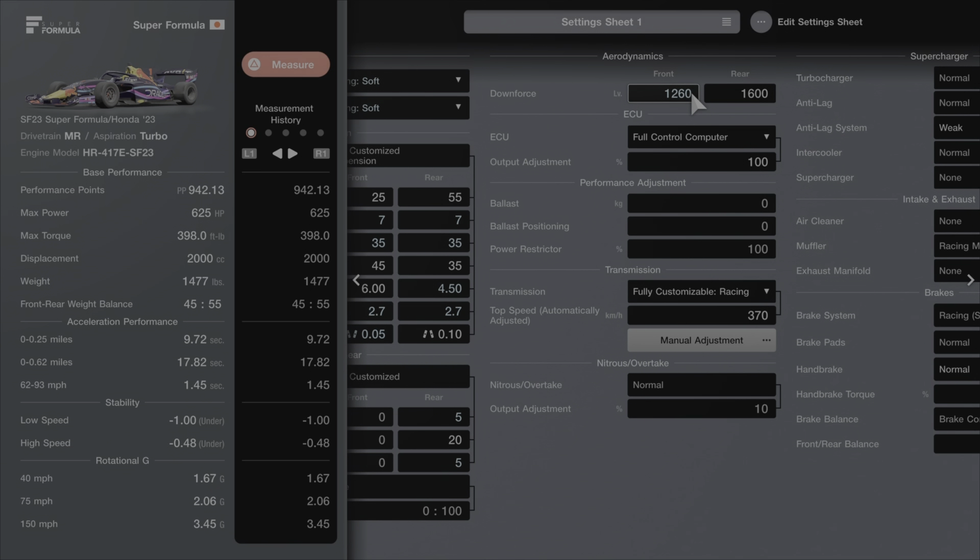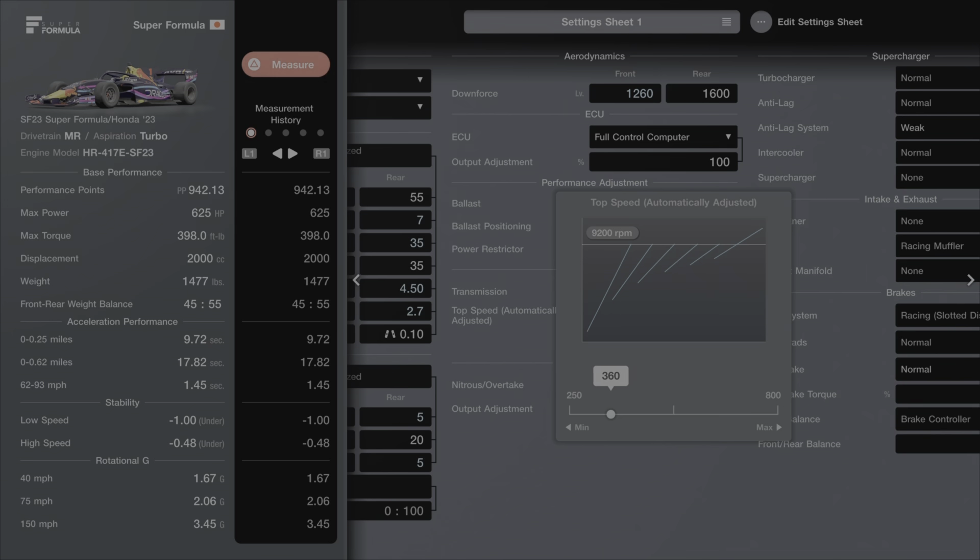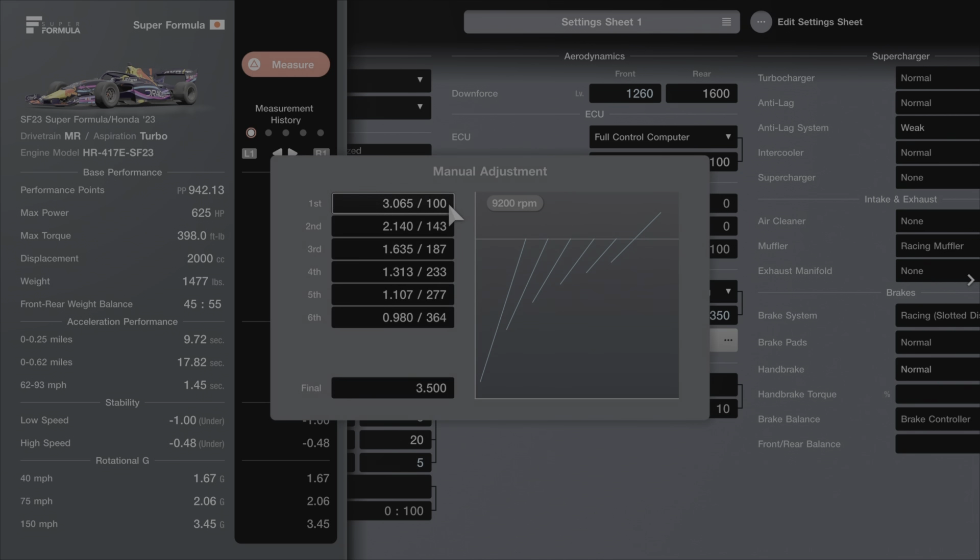Next, we're going to go down to the transmission. Remember, we've got that fully customizable racing transmission. We're going to put that at 350, then go in and adjust the final gear to 2.960.